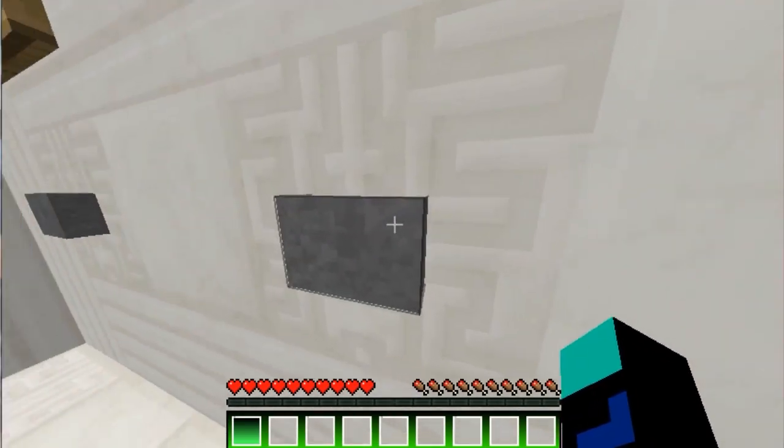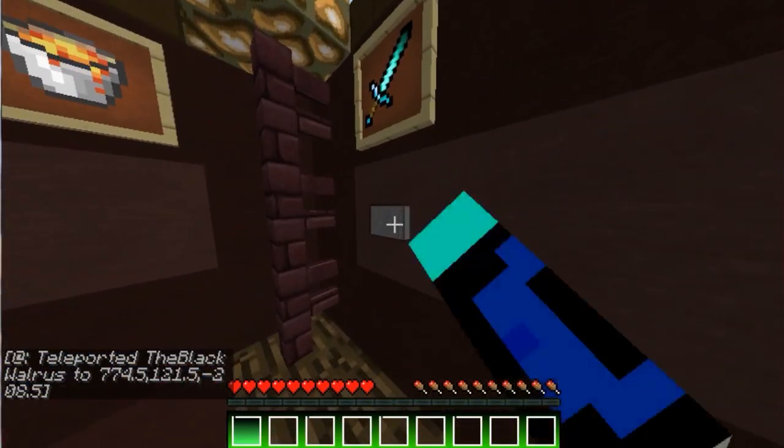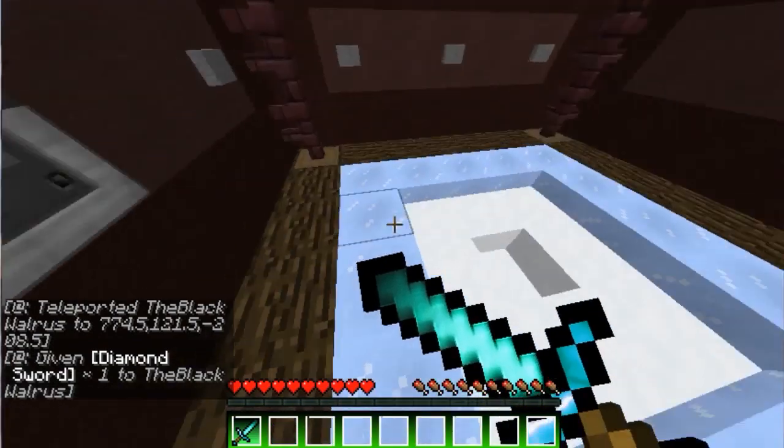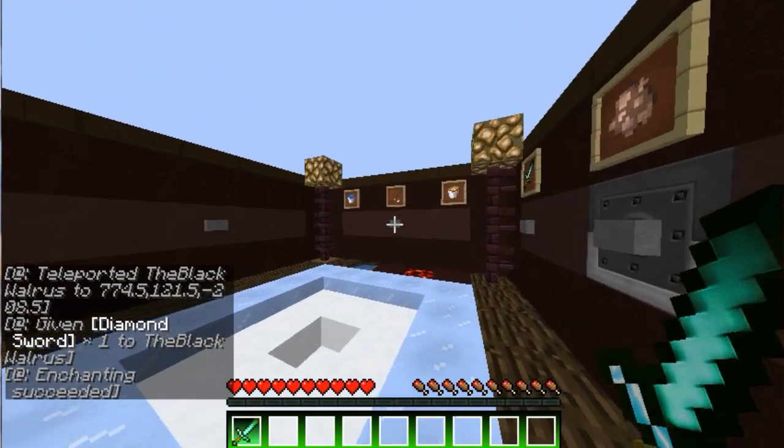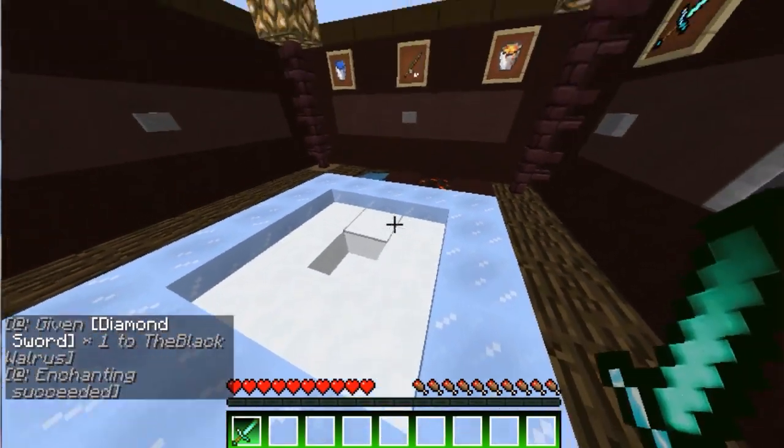So here is the sword, I'll show off later. Here is the enchantment glint, it's green.